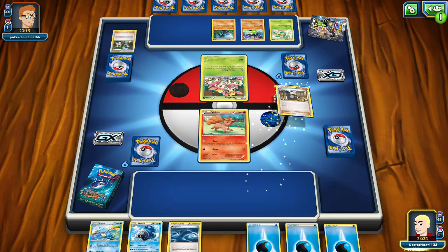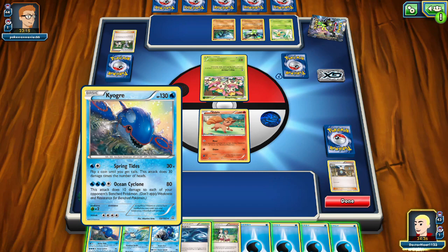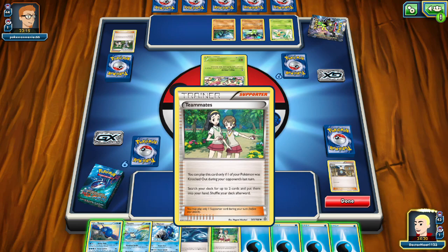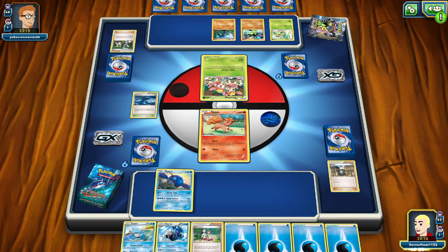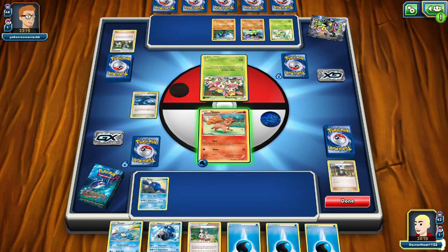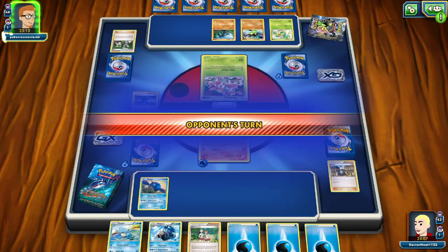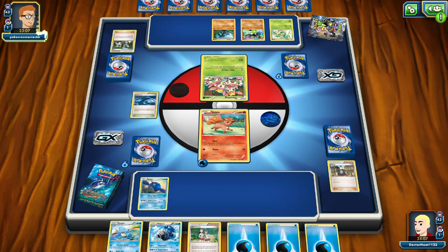We can play Tierno - I always want to say Fierro. And we have Kyogre. You can play this card only if any Pokemon have been knocked out. Stadiums are in play. This Pokemon can use Roar. I can't use my attack yet, but I can Roar, which is probably the best thing to do.